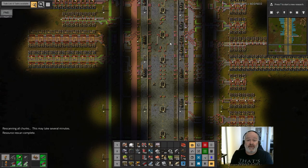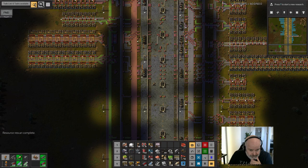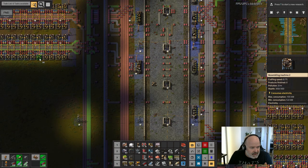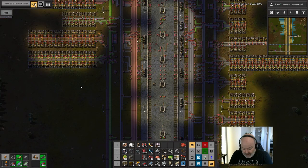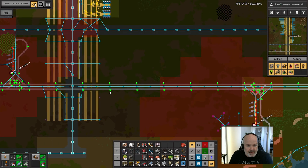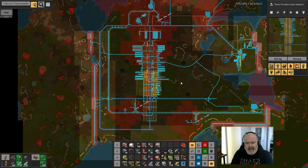What's up everyone, Nether Void back with more Factorio — episode 31. Last episode we put in this chemical plant build which apparently wasn't finished, and we tapped these two oil field nodes right here, put trains on them, got all that ready. I think we also did some defense and stuff like that.